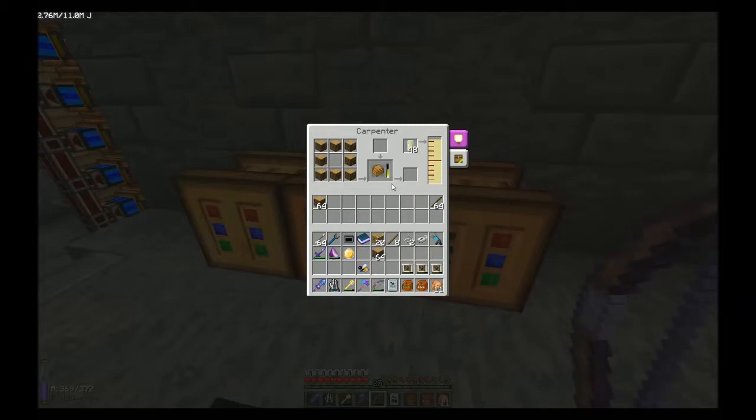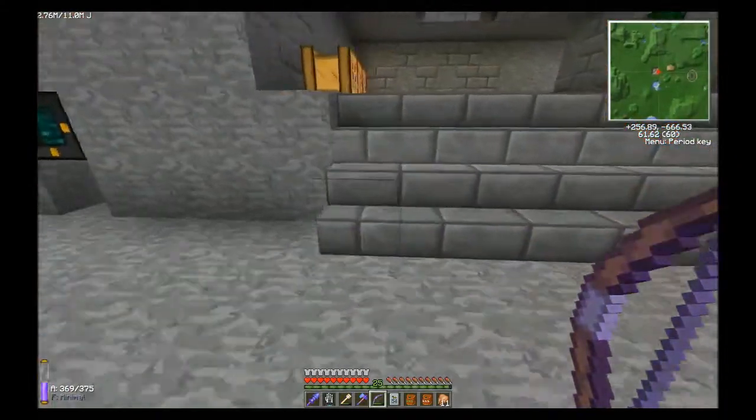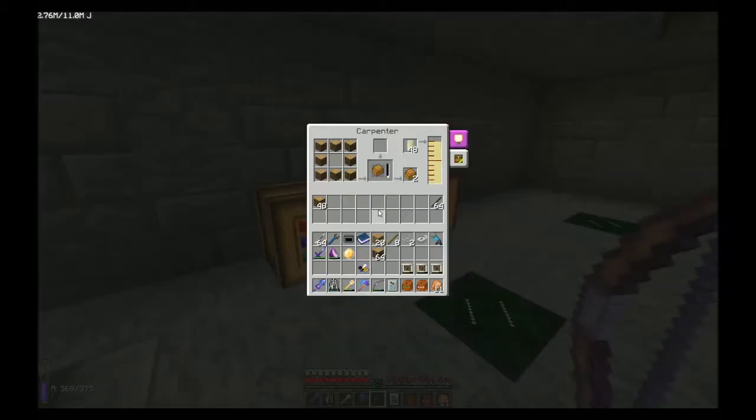We'll make about four or five of these — we're going to need a few eventually. It takes just a minute. This is kind of like your machine block for the forestry bee breeding stuff. It would help if I turned on the power! So give that just a second to get warmed up and turned on. Let's go ahead and turn on the power. That should be giving us some power now.